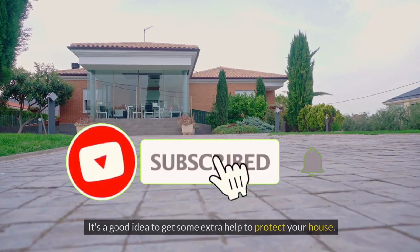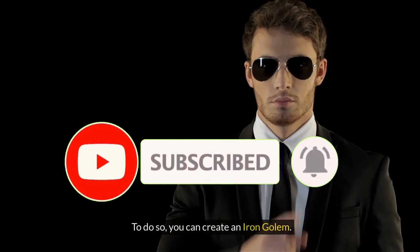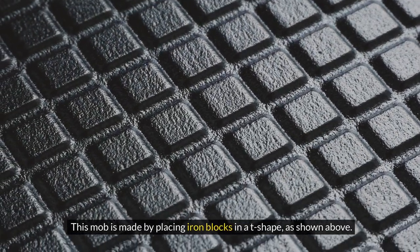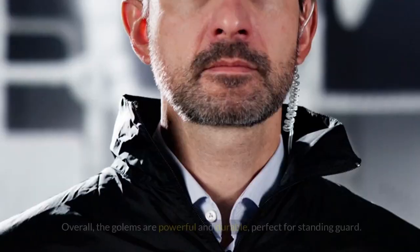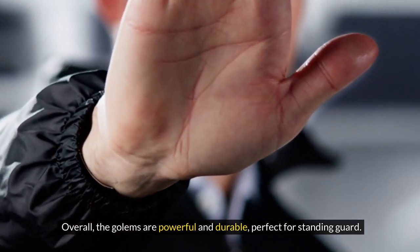Tip 10: Get Some Bodyguards. It's a good idea to get some extra help to protect your house. To do so, you can create an Iron Golem. This mob is made by placing iron blocks in a T-shape. Once summoned, the Iron Golem will defend you against hostile mobs that are nearby. Overall, the golems are powerful and durable, perfect for standing guard.